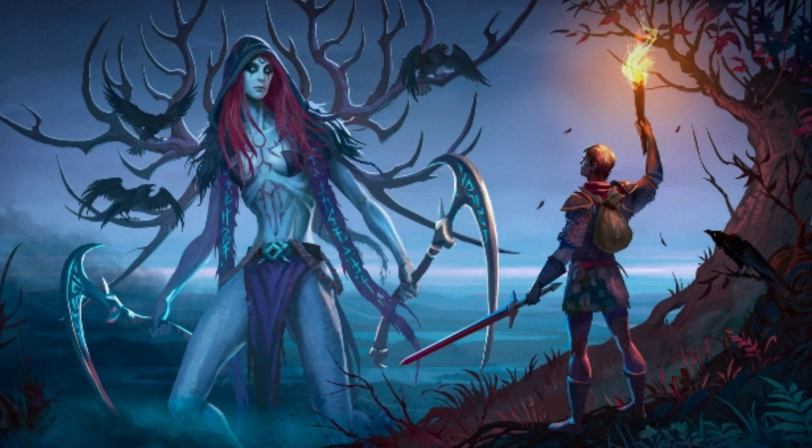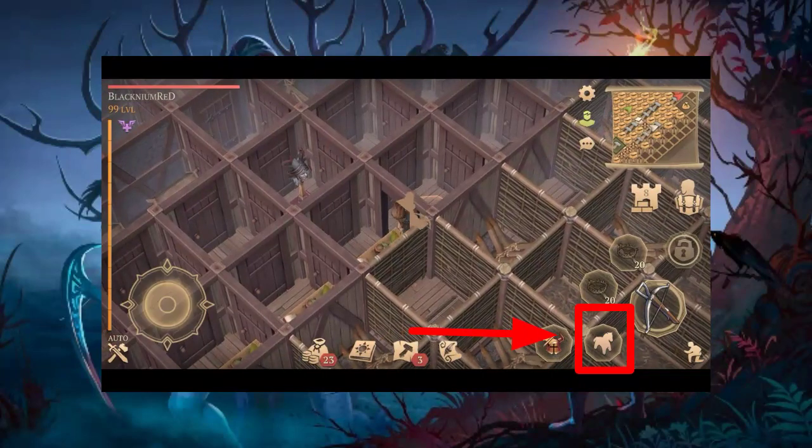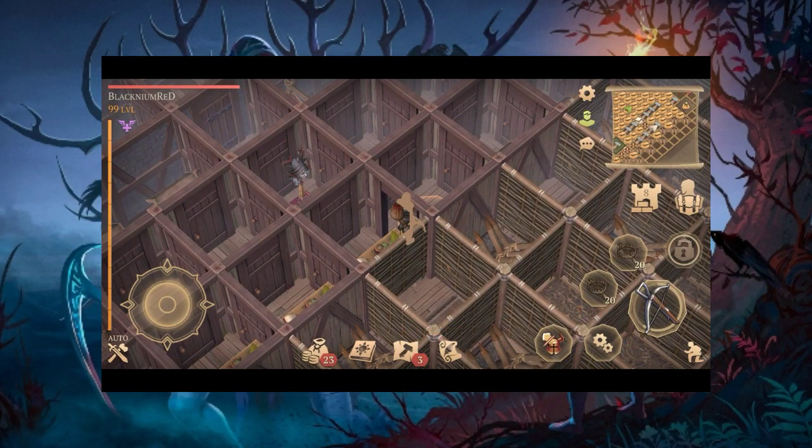So first we're gonna start with how you can spawn the location. The first thing you're gonna need to do is clear all levels of Forsaken Dungeon and kill the Isenborg. The Isenborg will drop a unique wooden horse, and you can use that horse to spawn the Azabost location. After you get the wooden horse, go to your base and go to your campfire, then tap this icon here as you can see on the screen.